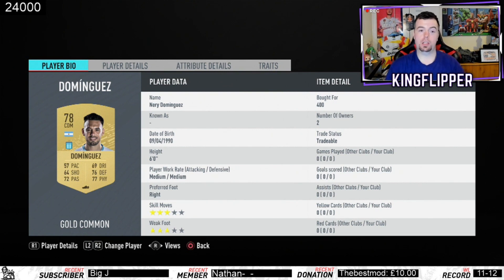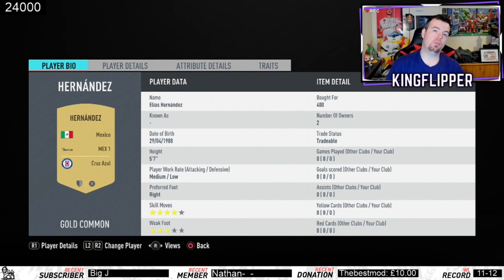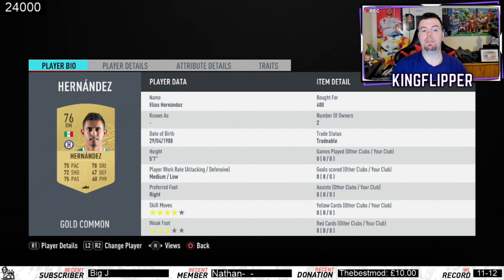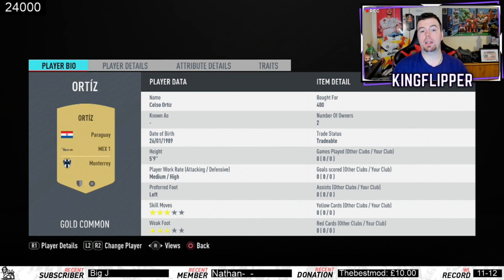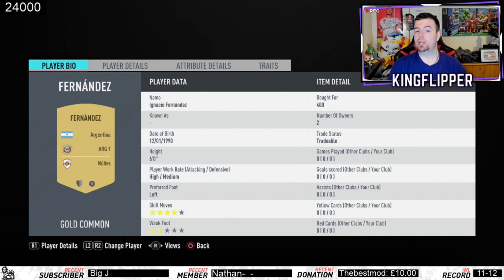Soft links with Dominique from the Argentinian league. Go CDM instead of center back, because center backs are 500 coins — you can pick up Dominique for 400 coins bid. Mascarano is minimum price, 80-rated CDM from the Argentinian league. Hernandez: there are a few right mids you can pick up for 400 coins bid from the Mexican league. Ortiz from Monterrey is also 400 coins bid — you can go him or a Mexican player, just be mindful of team balance.